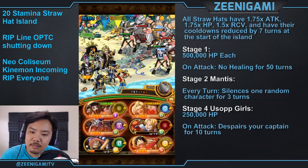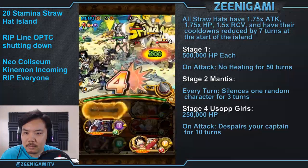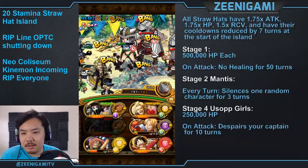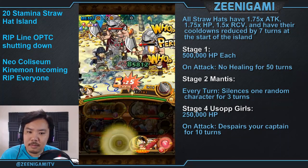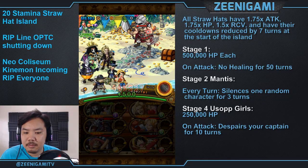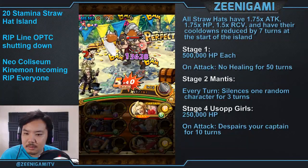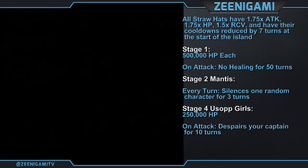The reason stage four is so dangerous is because of the girls around Usopp. There are going to be five girls — three Sai and two Dex. They all do the same thing: whenever they attack, they'll despair your captain for 10 turns. So if you're using a friend Kizaru with your rare recruit Brook as captain, you will die. You can survive if only one girl despairs your captain while Sabo special is still active, but it is very, very risky and I don't recommend it at all.